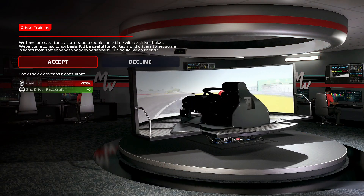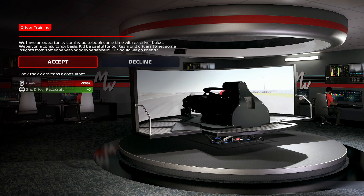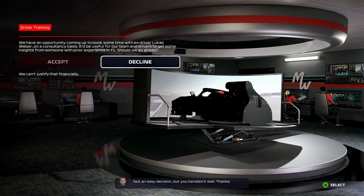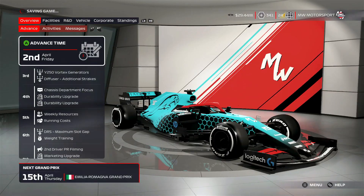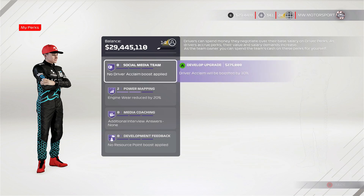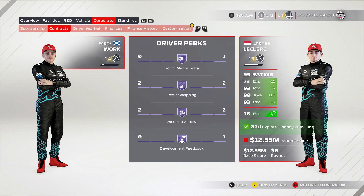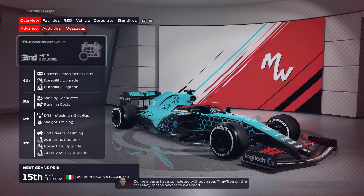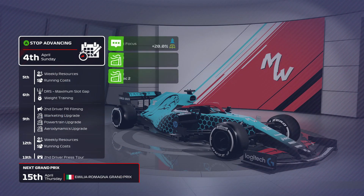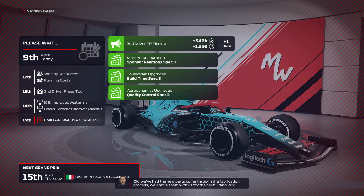We have a department event on the personnel suite about booking time with Marcus Weber from F1 2019, but we accept it — probably because Leclerc's racecraft is already at 100. The only things not at 100 are experience at 98 and focus at 78, hence why he's 99 rated. As for ourselves, we're buying driver perks at level one and working on media coaching for better interview answers.